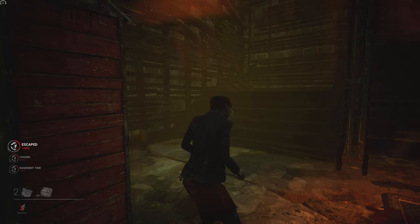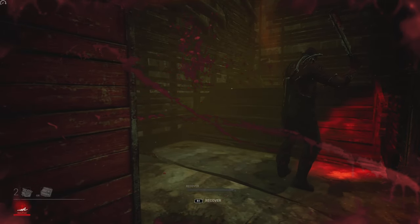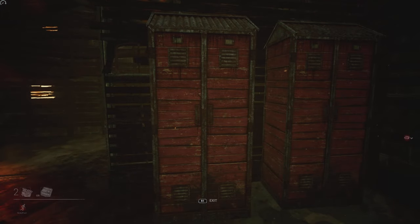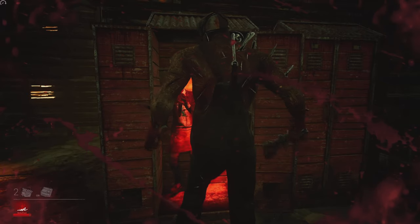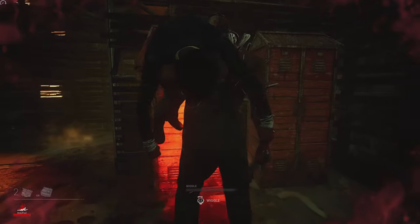If you feel you're out of options, your best course of action would be to try and get pulled rather than getting downed on the ground. If you get downed, the killer can simply leave you. But if you were to get pulled out of a locker, the killer must make a choice of either hooking you or putting you on the ground, at which point you will have earned some wiggle progress and can start crawling out of the basement.